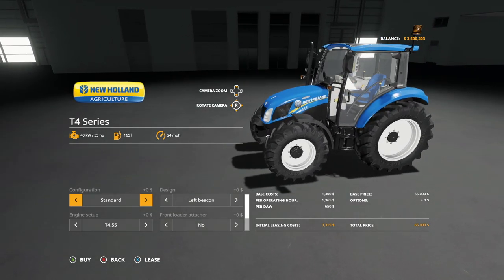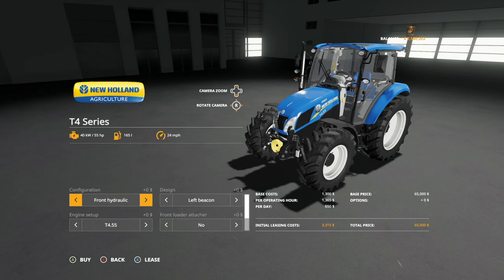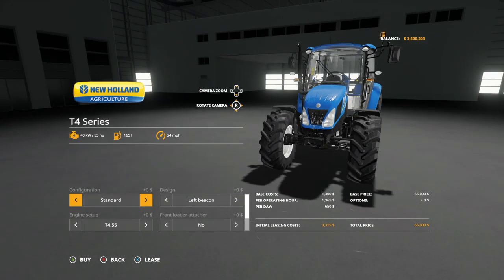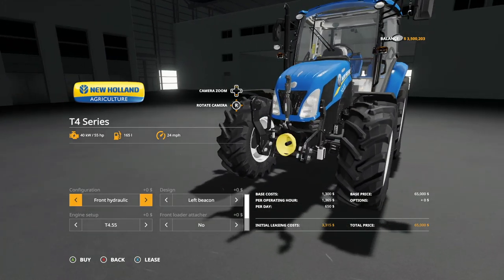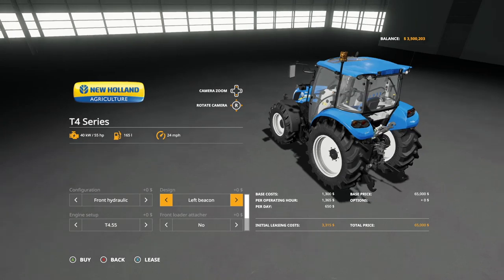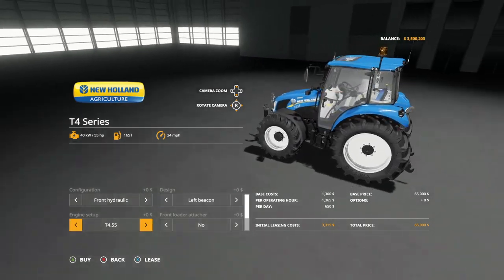Top speed is going to be 24 miles per hour on this bad boy. Configurations: we have standard, front hydraulic, and back to standard. Very cool to see a small tractor like this with a front three-point — that's awesome. Designs: we have left beacon, right beacon, both beacons, and then back to left beacon again.